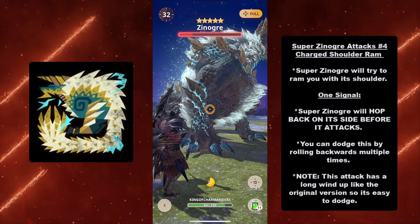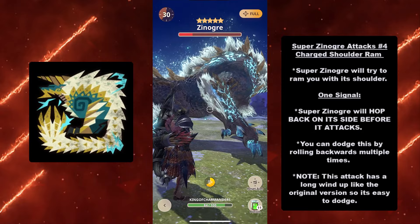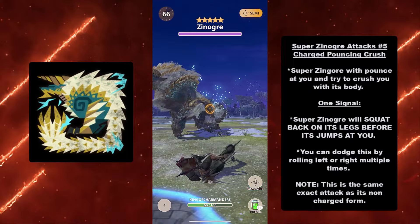At number four we have the Charge Shoulder Ram. Super Xenogres will try to ram you with its shoulder. It has one signal: Super Xenogres will hop back on its side before it attacks. You can dodge by rolling backwards multiple times. Note: this attack has a long wind-up like the original version — it hops to its side but takes a moment before the actual attack, so it's really easy to dodge.